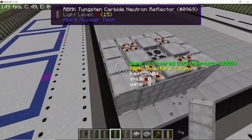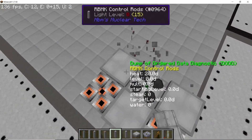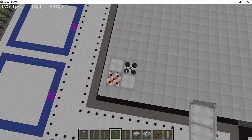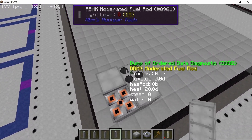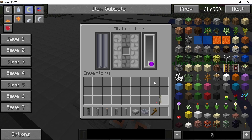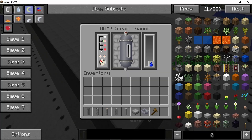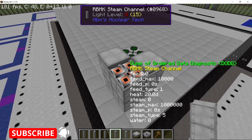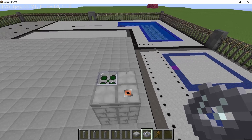We are going to stack this module, so getting rid of all the outer components for now, we only leave four blocks: two control rods, one steam channel, and one fuel rod. The fuel rod is going to have uranium-235 in it, and the steam channel we are going to set to ultra density. Make sure to place covers on top of the fuel rod and the steam channel.